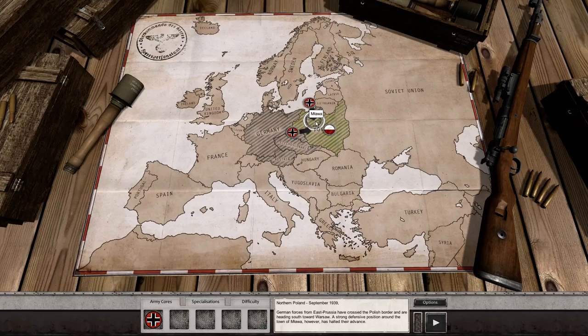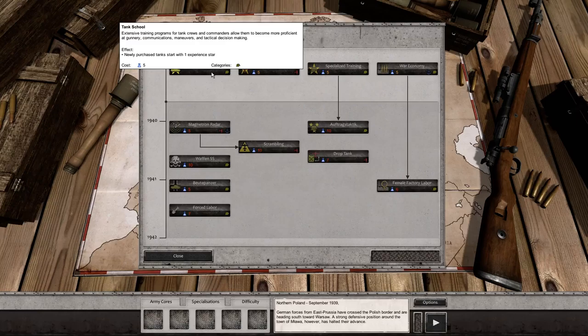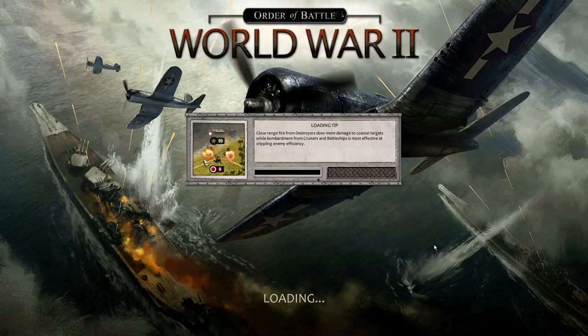A couple things to go over before we launch into this. You can see the difficulty I've set to Lieutenant. I don't have a lot of experience, and I found the game challenging from what little I've played. In the hopes of creating an actual series rather than losing on my first scenario, I will play as Lieutenant. You can see our specializations - these are things we purchase with specialization points that give us special advantages over opponents. What we currently have is Tank School: all newly purchased tanks start with one experienced star. Keep that in mind as we move forward.